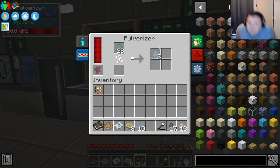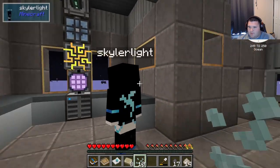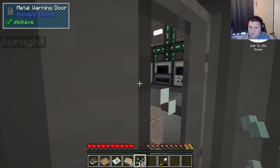It'll turn it into 'not so goody' dust, and then we can melt the 'not so goody' dust down to make 'not so goody' ingots. It also produces silicon dust as well, which will be useful in a little while.